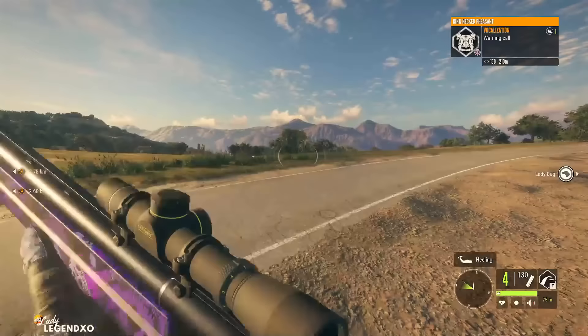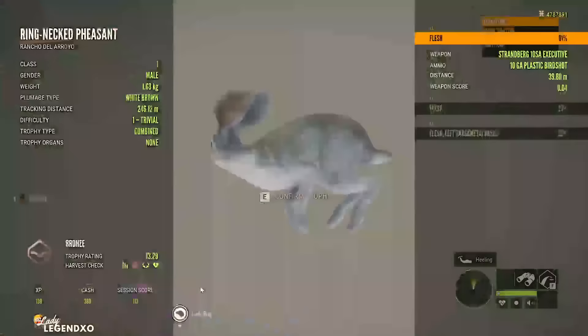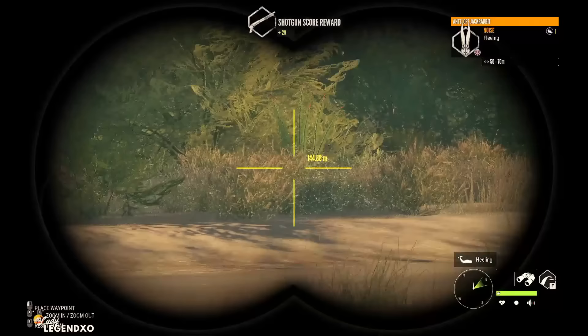And splat! I absolutely love shotgun hunting, and there are a lot of small game on this map. We have pheasants, we have antelope jackrabbits, we have Rio Grande turkeys, and if you do like to grind for the whitetail great one, you can definitely do that here in Rancho Del Arroyo. My first whitetail great one did come off of this map — it took a lot of kills, but it did happen. That is just a level one female. I'm hunting with my Labrador Retriever — she is perfect for picking up those class one species.